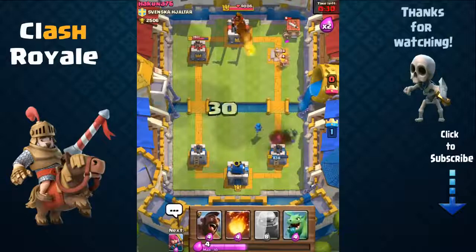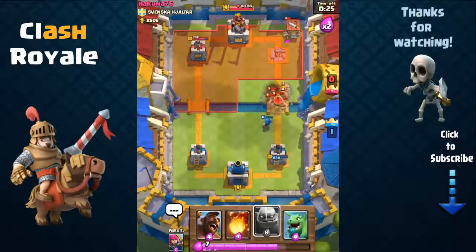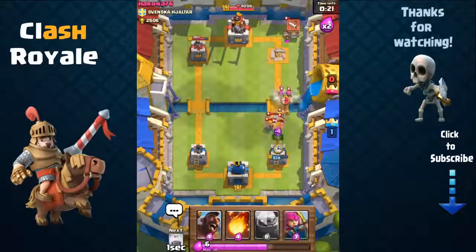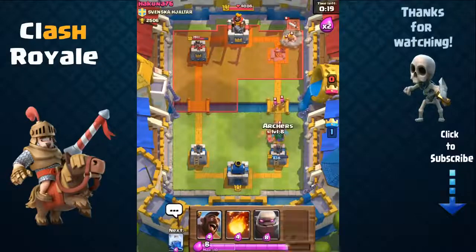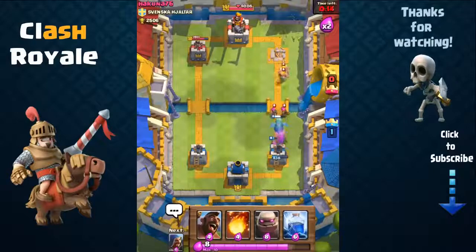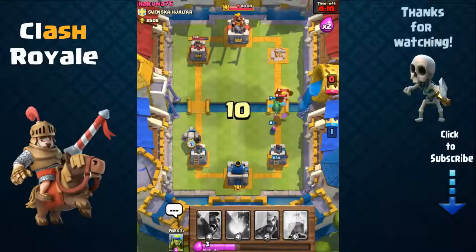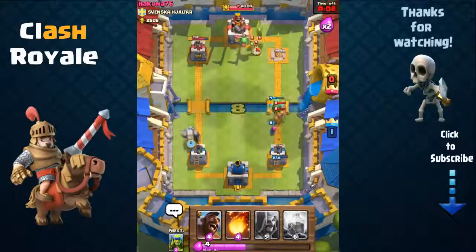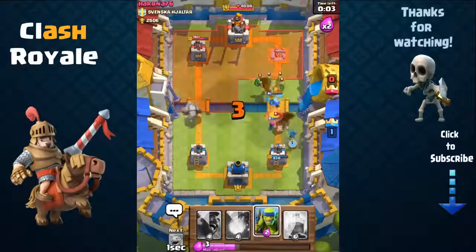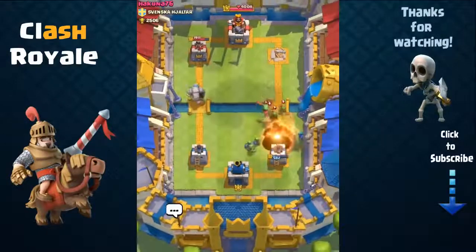A good idea for loading up on elixir to create a stronger combination is to deploy your troop card at the very end of the battlefield, behind your towers. As your troop takes a long time to travel to the other side, it allows you to load up on greater elixir. For example, to create a deadly combination like a Giant with Musketeer and Witch — requiring 14 elixir — place your Giant at the far end behind your towers, and by the time he reaches the bridge, you'll have an additional 9 elixir to complete the combination.